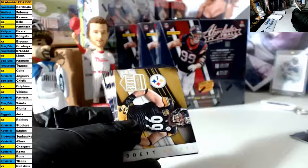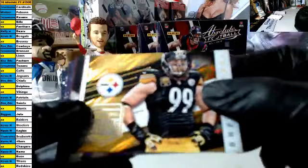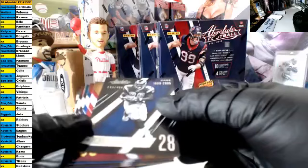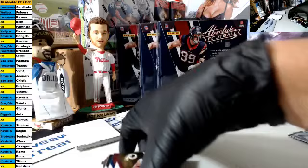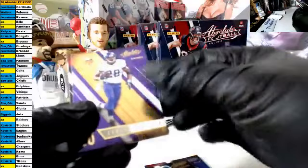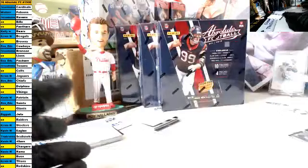Pack two, good luck. For the Steelers we have Unsung Heroes — Brent Kiesel, that's cool. We have a number card for the Rams out of 499 — Marshall Falk. It's super shiny, it's out of 499, there you go. Jordan Reed, McCoy, Robinson, Peterson, Freeman, Barnage, Wilson, and Jason Witten roundup. Pack two good luck, pack three.